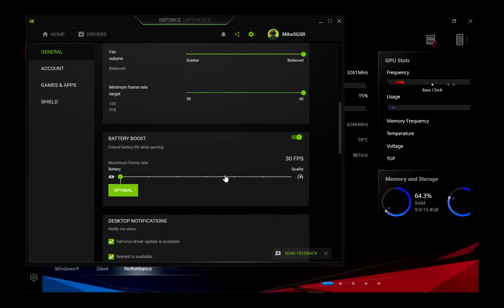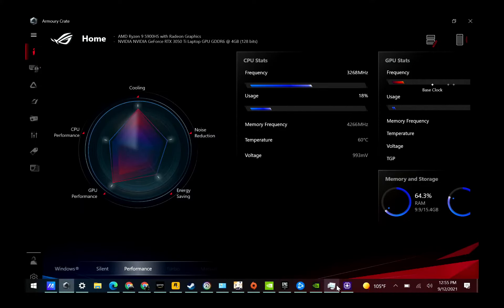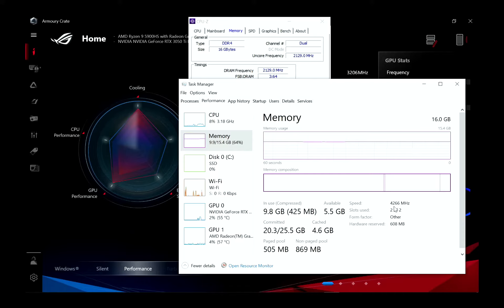If you enable battery boost, by default it's going to be 30 FPS, although you can crank it up to 60. I just turned it off for the testing — that will be the biggest performance enhancer. On CPU-Z, it does have dual-channel RAM. It is the very fast LPDDR5X RAM at 4266MHz.